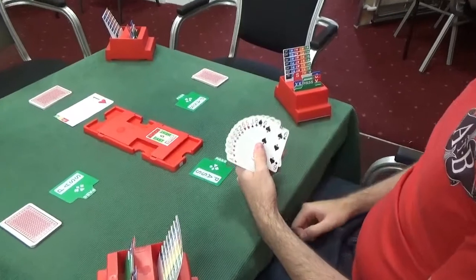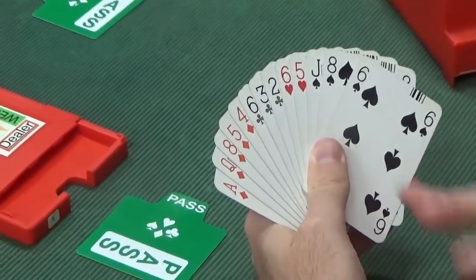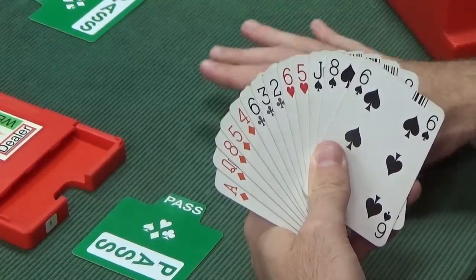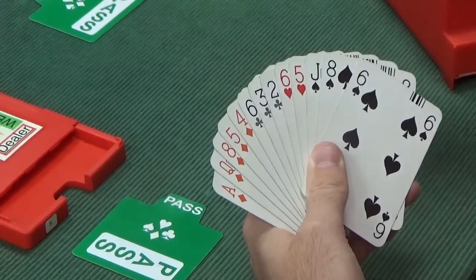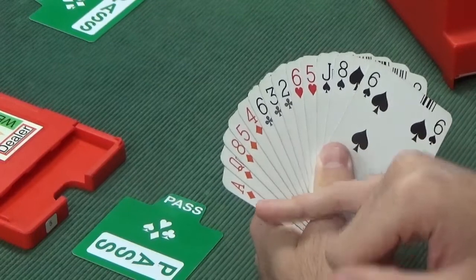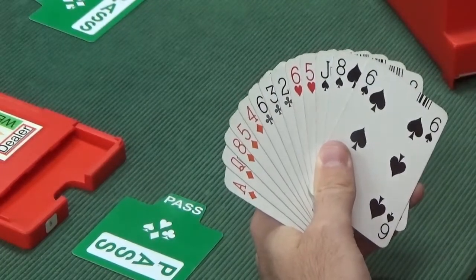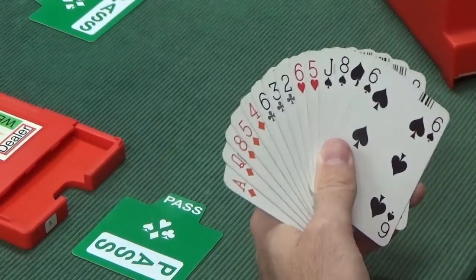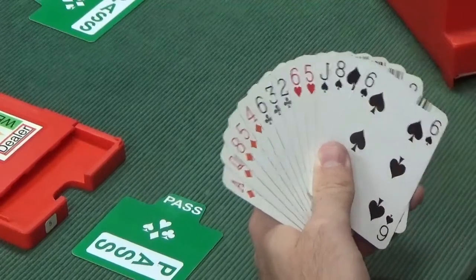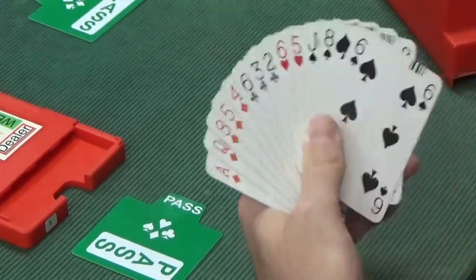Back to north responding to partner's one heart. We don't have a heart fit — that's the first thing to check. Whether playing Standard American or Acol, we can't support the hearts. We have seven points, so we have enough to respond, since six or more warrants a bid. However, our suit is diamonds, and to bid diamonds we'd have to bid two diamonds — you need ten or more points to bid at the two level. So we can't bid two diamonds, we can't bid one spade without spades, and that leaves only one bid: one no trump. Often called the dustbin bid — six to nine points and a denial of partner's suit.